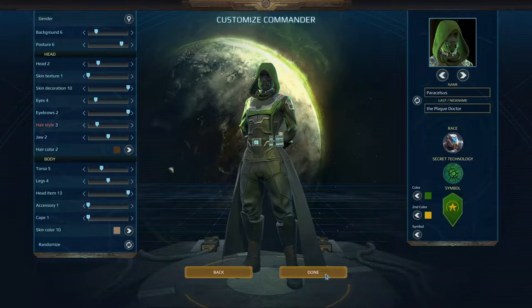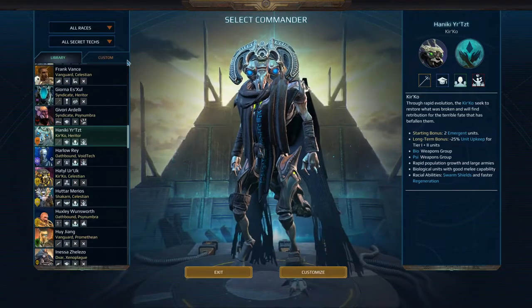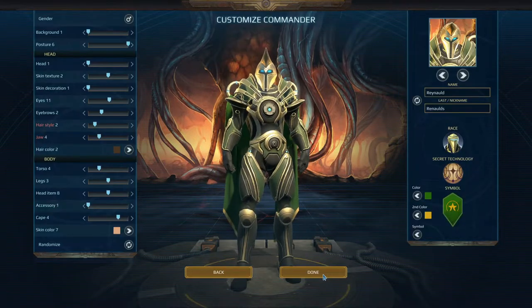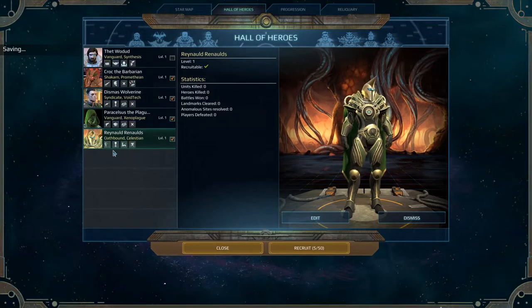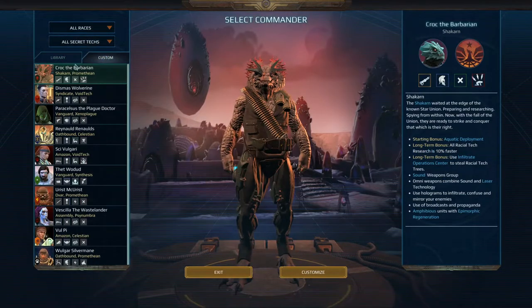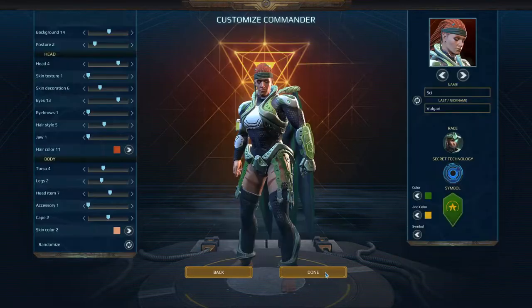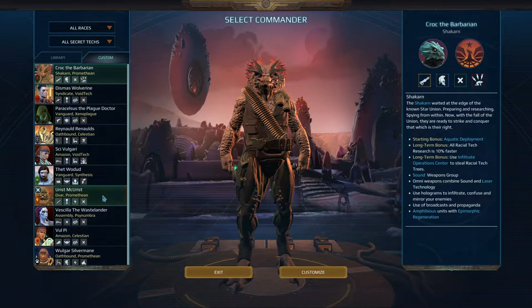Paracelsus the Plague Doctor uses Xenoplague Secret Technology, which does plague things — I mean, it kind of speaks for itself. Reynold, clad in gold — he looks awesome. Also, he drives a mech, you'll see it later. He's an Oathbound Celestian, it's exactly what you think it is. Moving on. We got Sai Volkari. I let Sai create his own character. He decided to be Buff Woman with Void Tech. So, in the crew you go. We won't have them right away, but we'll see them later.